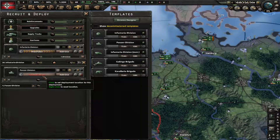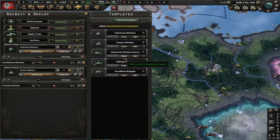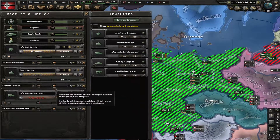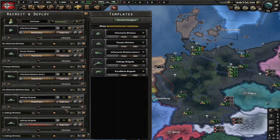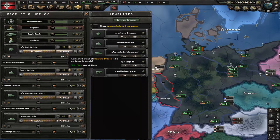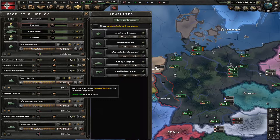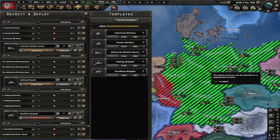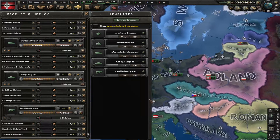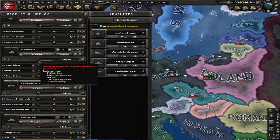Next are motorized divisions, then mountain divisions. You can click 'add a unit' and it will start training two armies at the same time — I usually put three out of habit. Then we have cavalry as our last division type. Depending on which country you're playing as and what technology you've researched, it determines what divisions you can train. Obviously if you don't have tanks researched, you can't make tank divisions.